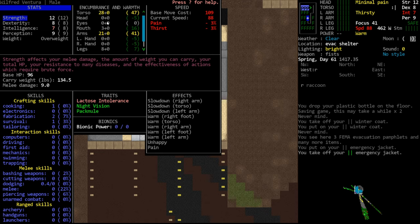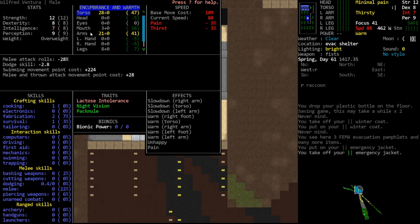Once we remove the emergency jacket, not only does our core encumbrance drop, we no longer have that penalty. It's very important not to wear too many conflicting items. Some conflicts are fine – wearing two backpacks occasionally is not a big deal – but as we encumber our torso further and further, we get worse at combat. We could put on six layers of jackets for a ton of protection, but the encumbrance would reduce our combat ability so far it wouldn't be worth it.